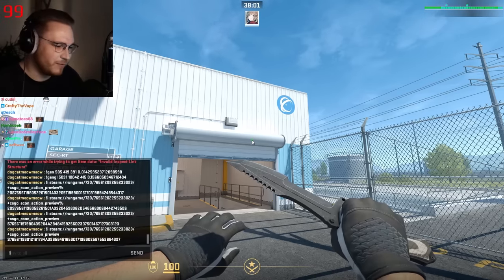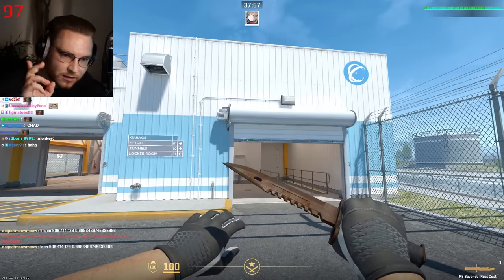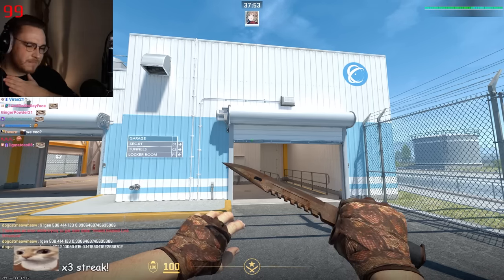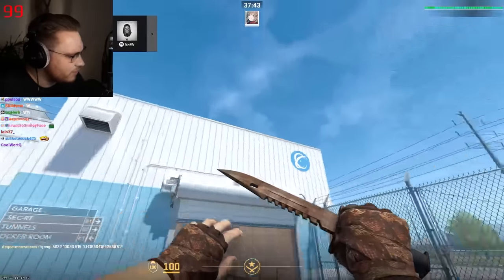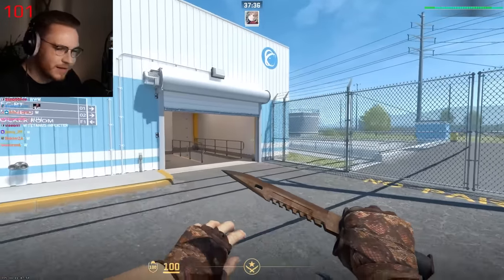Next up is Falcon with a fanboy profile picture, who submitted a M9 Rust Coat — tetanus knife — in combination with... yes. I like that. First time we see these gloves and this knife together, and it looks fantastic. It looks better in CSGO as well. Heck yeah, buddy.